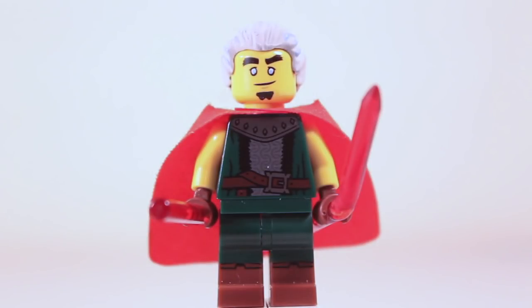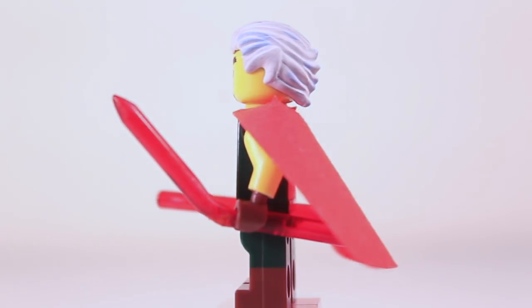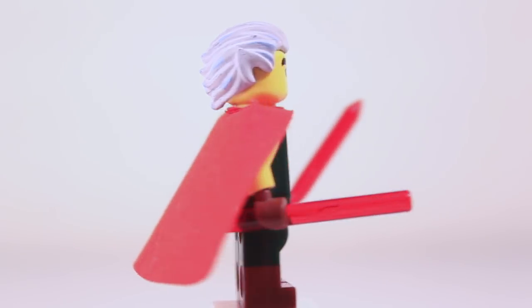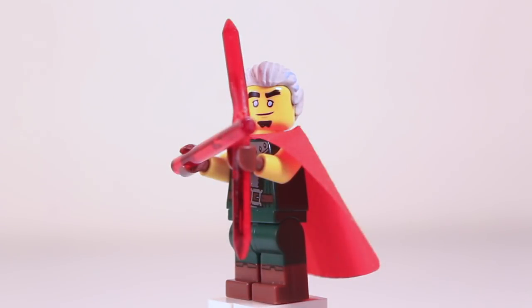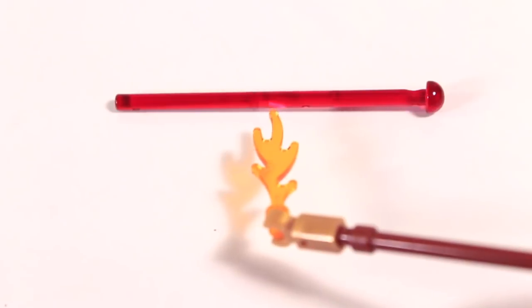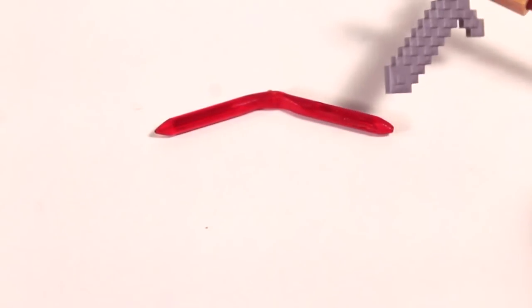Here we have the Magic Archer. One of the things you might notice is that he has sort of an elvish hairpiece that is painted light gray with little streaks of light blue to give it a magical look. On the back, we have a solid red cape that looks pretty good, and in the front, he has a torso of the Green Knight from Collectible Minifigures Series 15. Here is the Magic Archer in his fighting position. One final thing: the Magic Archer's bow was made using a trans red shooter piece — I melted it, curved it, and trimmed it down to make a bow. By the way, kids, do not try this at home!